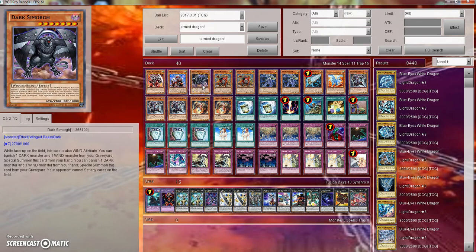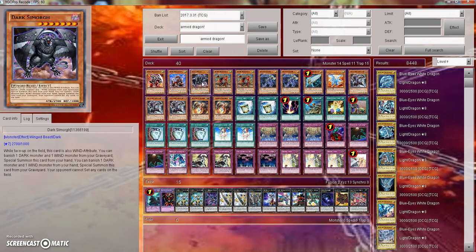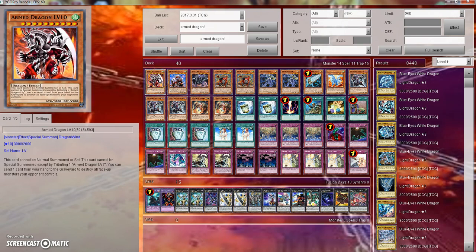Dark Psymorgue is a Winged Beast and it's Level 7. So you tribute Hanzo — Ninjitsu Art of Transformation is level plus 3, so since that's 7, you can get out Dark Psymorgue, which is very, very nice and can really slow down the opponent. So let's just go ahead and dive into the deck profile and read the effects as we go.